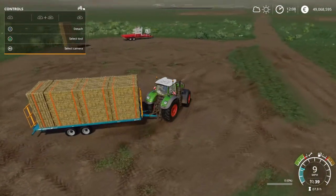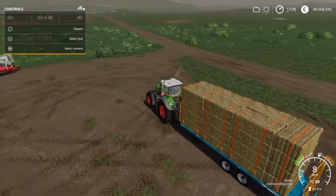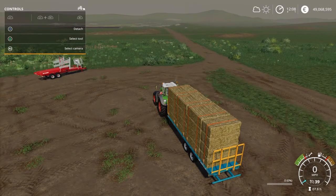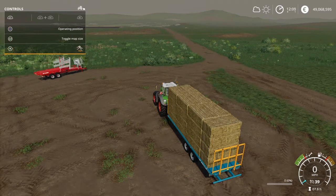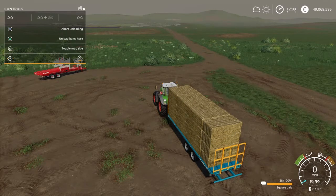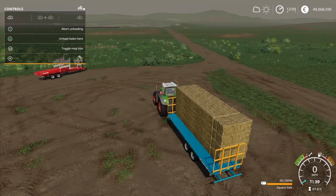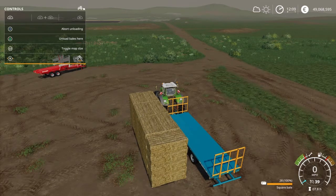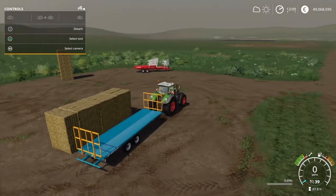If you go fast enough, that trailer will tip over — it has happened to me. It takes a lot to get it right. To unload this trailer, unfasten the bales with R1 and R3, then go to operating position. Hit unload bales, and with your right stick you can move the bales. You can't move them up and down, so when you do drop them just make sure it's even enough ground. Hit Triangle which is unload bales here, and your bales are stacked neatly — 28 bales.